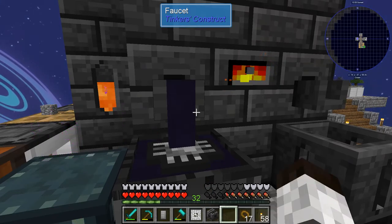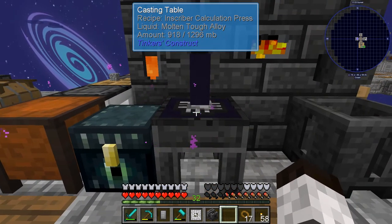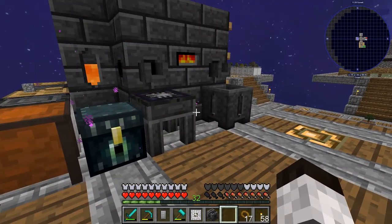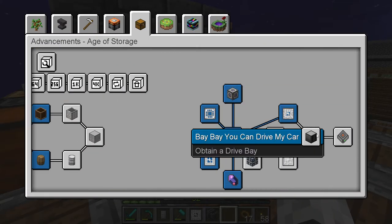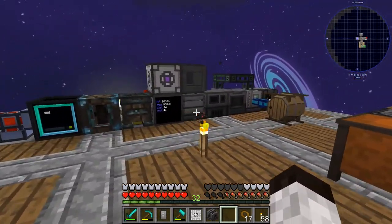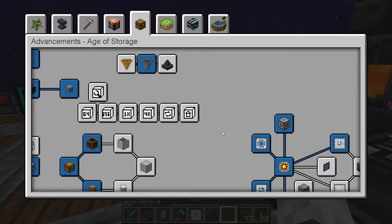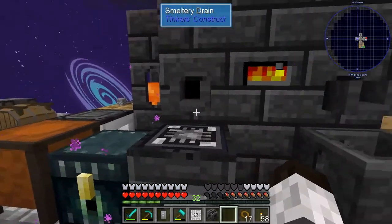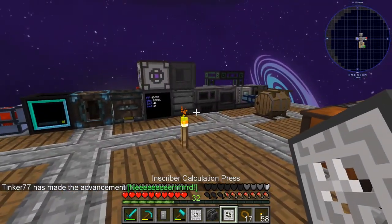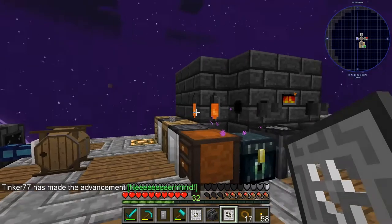I've got molten tough alloy — I've got a block. Let's pour that out and that should get us the calculation press! That's all we really need to make the rest of this stuff. I could go longer and get through all of this, but I'm going to save that for the next episode. We now have all four presses, which is exactly what I wanted.